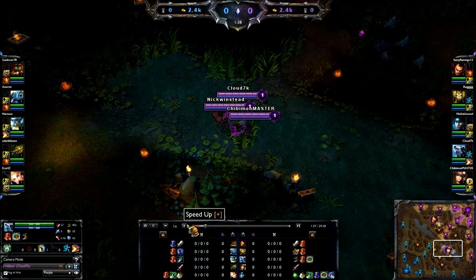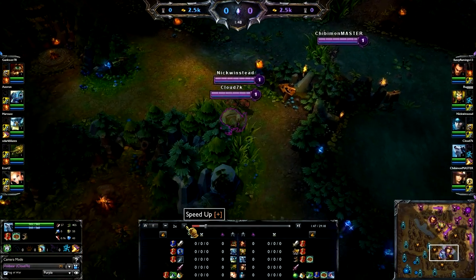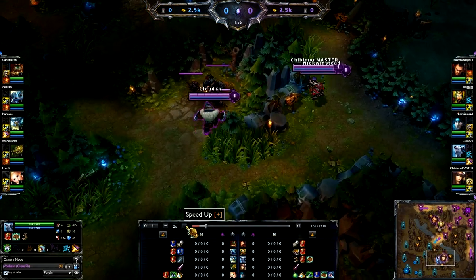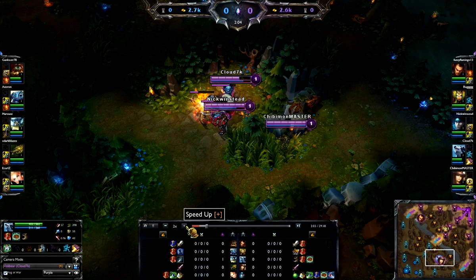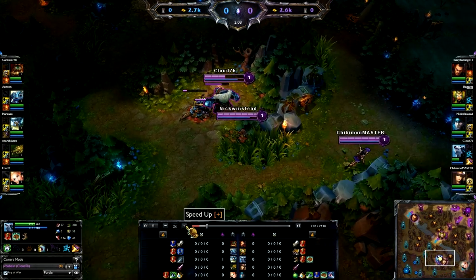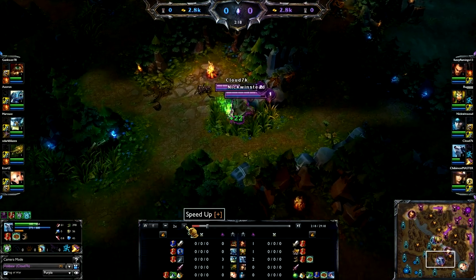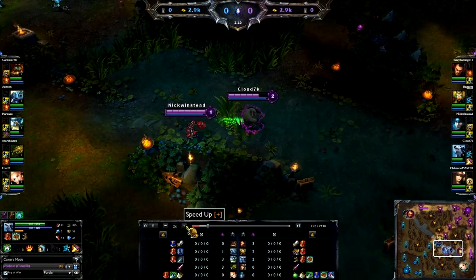We'll speed this up. A quick explanation on how I do my Volley Bear build: I like to start off with my Fear - my E - and then I'll go ahead and put a point into Bite. After I do a point in Bite I'll do a point in my Q for the flip, and then I'll go ahead and max out Bite. You want that full attack speed, and basically what attack speed gives you is more procs on your ultimate.